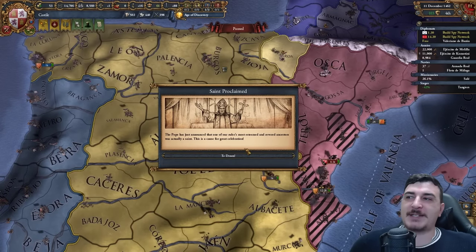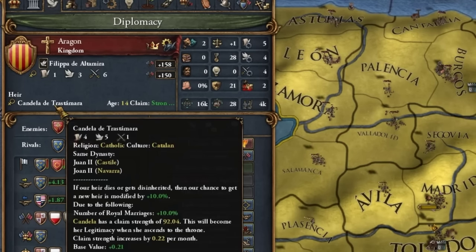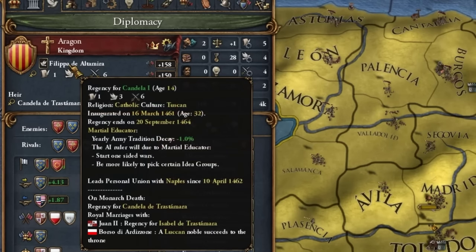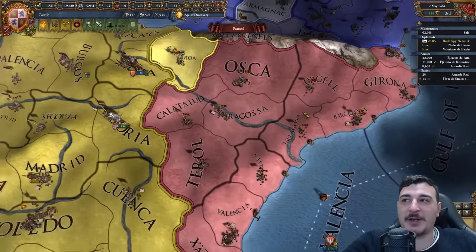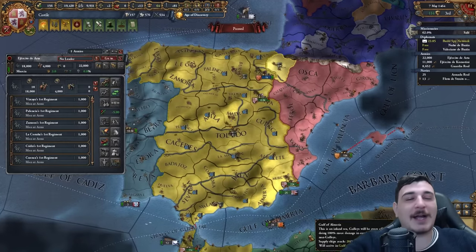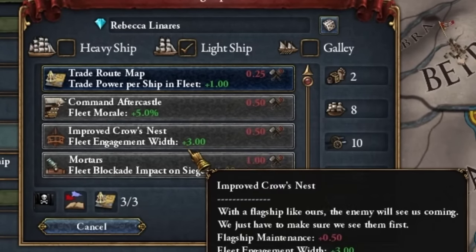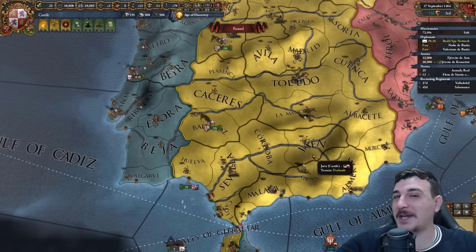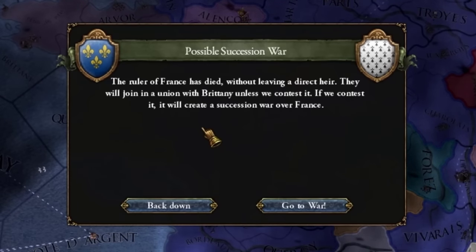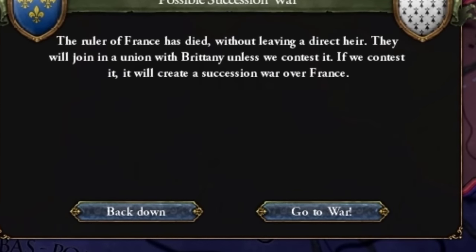All I have to do is wait and get ready for the war with the Portuguese after. The ruler of France has died without a male heir — and they became a junior partner of Brittany. That means I can get the union from the Bretons! It's going to be 99 aggressive expansion, but it's 100% worth it. A union with France right now is literally more than 30% of the Roman Empire provinces. I was only trying to have a chill colonial game and the game gives me a succession war with the French. Come on!